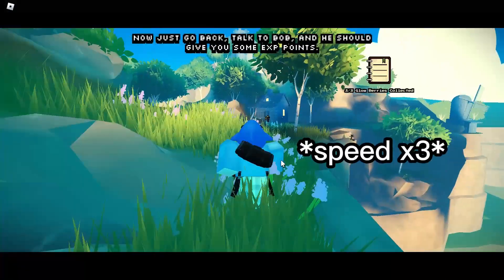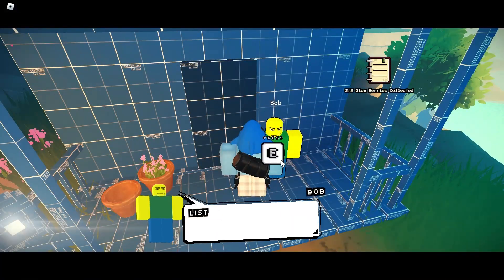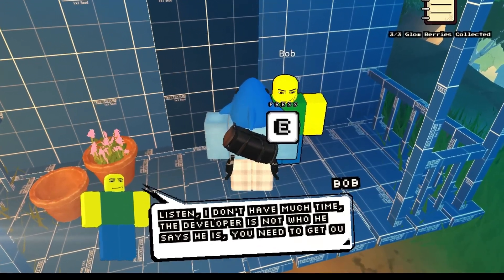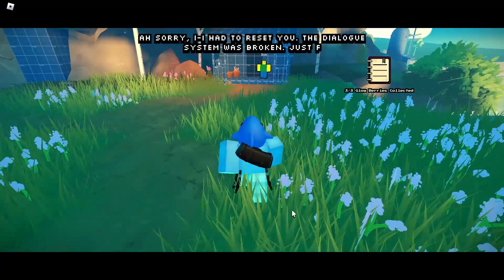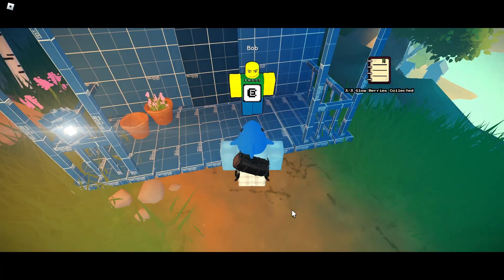Now just go back to Bob and you should get some XP points. Ah, sorry — I had to reset you. The dialogue system was broken. Just fixed it now. Go talk to Bob to complete the quest.